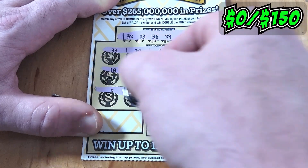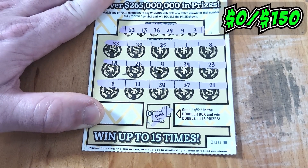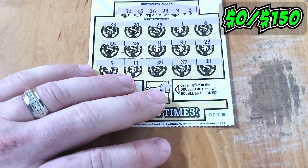Last row to go. We got ourselves a 5, 11, 24, 37, 21. This ticket is no fun. Triple zero, let me down. Toss them into the loser pile.